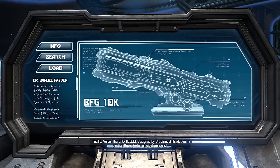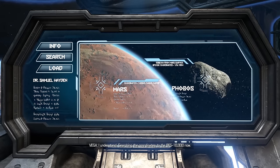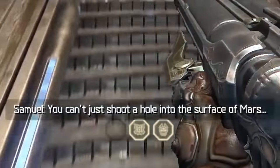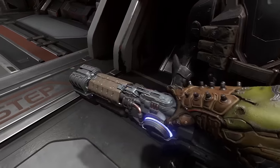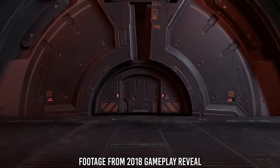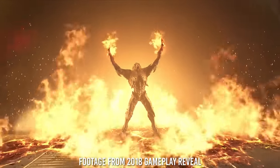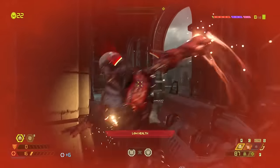The BFG-10,000 was designed by Dr. Samuel Hayden as part of the anti-demonic defense grid. I wonder if this is where they planned to give you the plasma rifle initially — even if you already have it, it plays this animation as if you just picked it up. It's weird because they keep this, but they don't keep the Archvile cutscene from that first trailer. That would have been a perfect way to introduce the Archvile: after you're done killing everything, he shows up and resurrects all these new demons, giving you a clear idea of what the Archvile does. Instead, all we get is a confusing introduction to him later on.